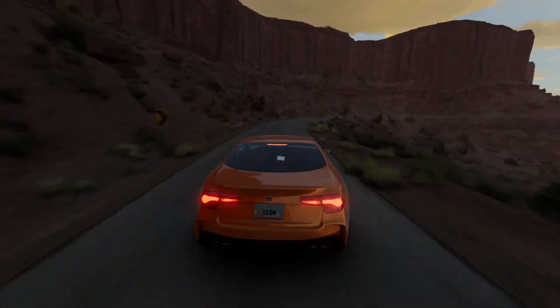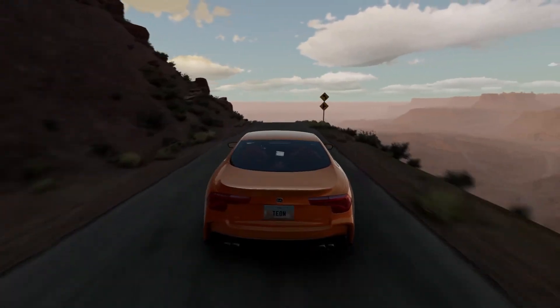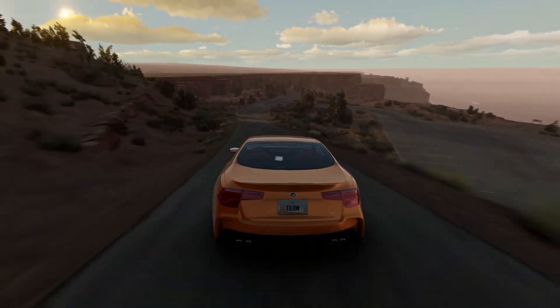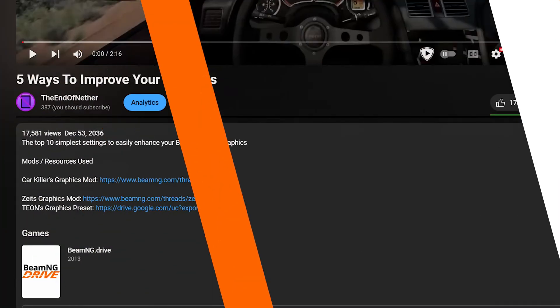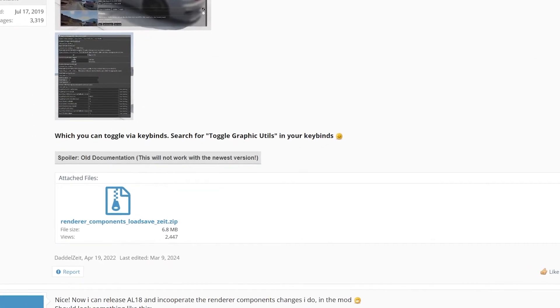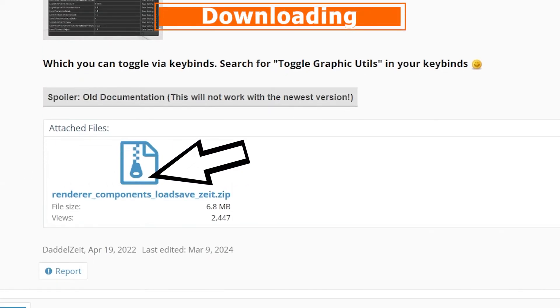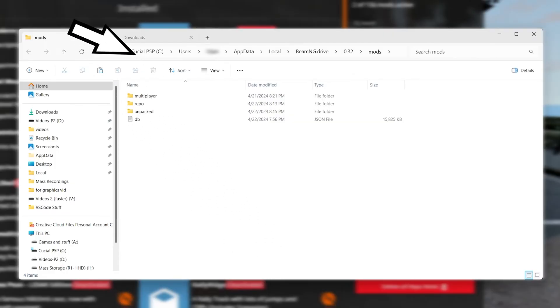Tip number three: ZEITZ Graphics Mod. An alternative to CK's graphics, ZEITZ Graphics provides a slightly more hands-on approach in return for better results. The mod has been updated since I last covered it, but the installation and use is pretty much the same. First, let's get the mod installed and set up — click the link in the description. That will take you to the forums page where you can download the mod. Just like we did with CK's graphics, open your mods folder and drop that download straight into the repo.